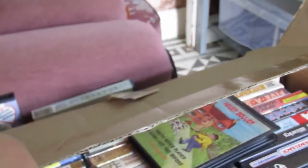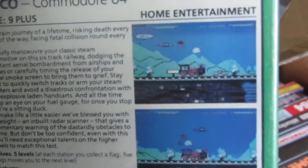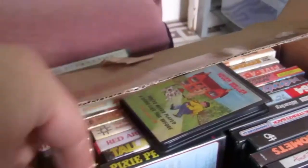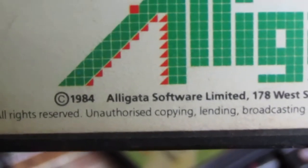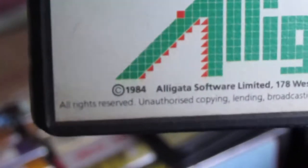Loco — I had Loco on the C64, iconic game. Famously the Atari version has different music and different graphics, but it's a very similar game on both. It's quite a fun game actually. What's the year on this one? It's 1984 — so another early game.